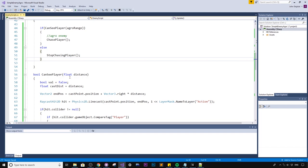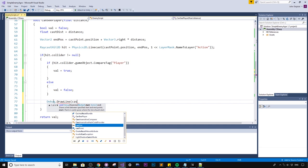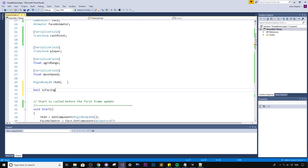To draw the debug line, we add `Debug.DrawLine(castPoint.position, endPosition, Color.blue)` inside the CanSeePlayer function. This mimics what the linecast does and draws a visible line in the editor so we can see the line of sight while testing.